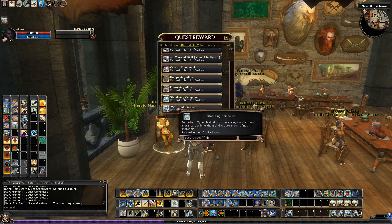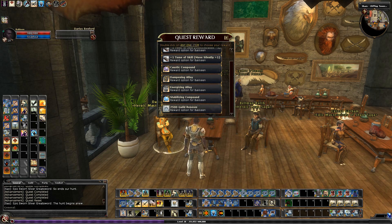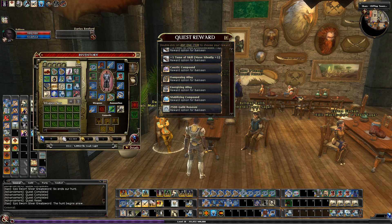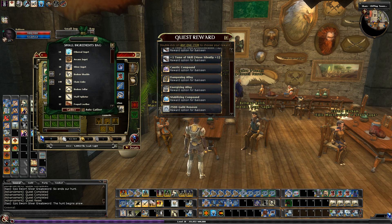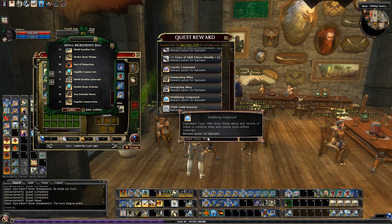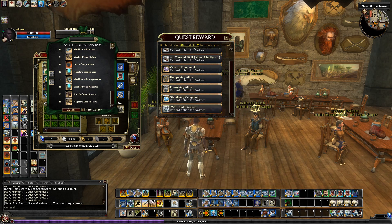And then we have these four materials down here. Generally, if you're going to take these — if you have a bunch built up you might want to take these, or if you're short on them. The materials in your bag — you'll notice these are not in there. The way it works is there's a crafting station where you turn lower materials into these materials, then these into top tier materials. So these are the top tier materials. If you want to rank them by material cost, you'd want to take either the caustic compound or the stabilizing compound for sure.